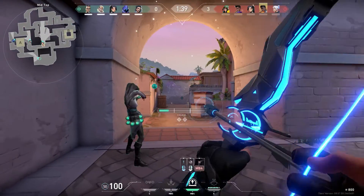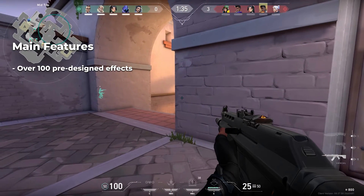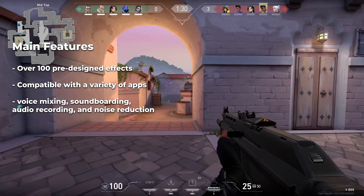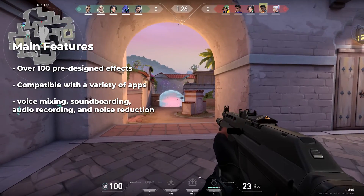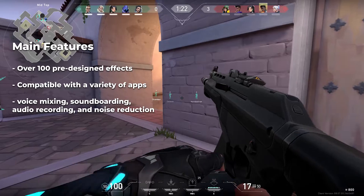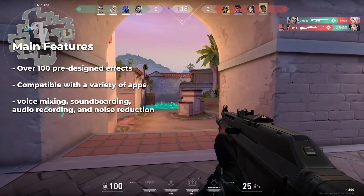Some of the main features of VoiceWave: it offers 100 pre-designed effects and works with literally any app. It also has features like voice mixing, soundboarding, audio recording, and noise reduction — so if your mom is vacuuming in the background, you can use that feature to reduce the background noise.